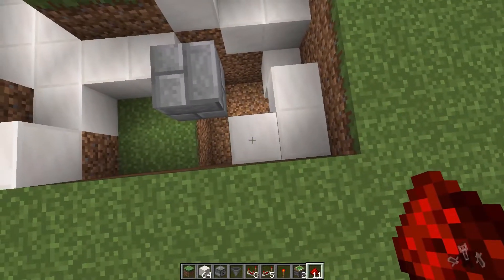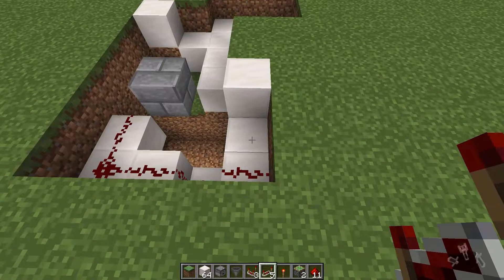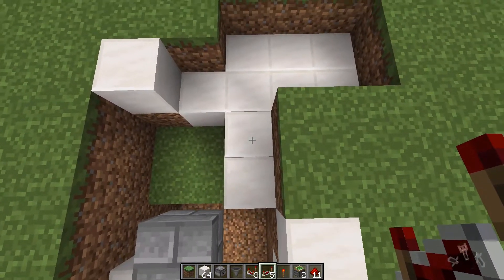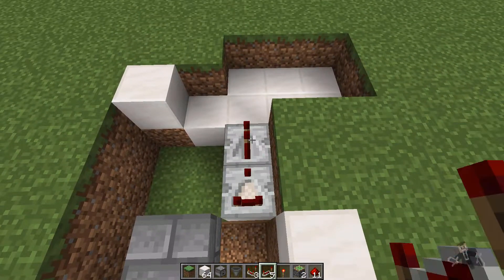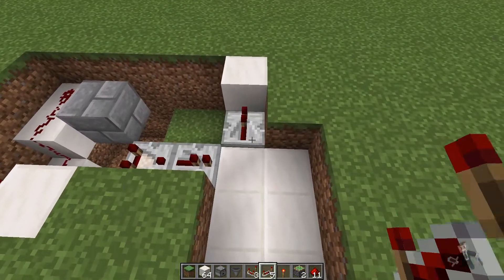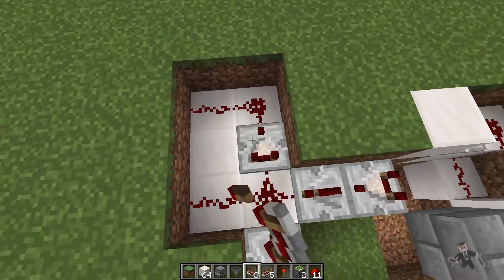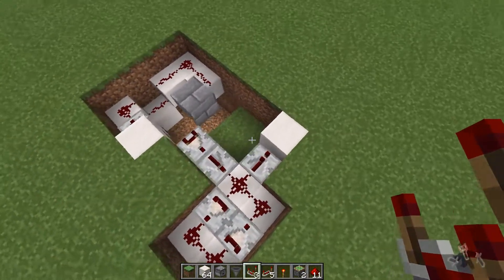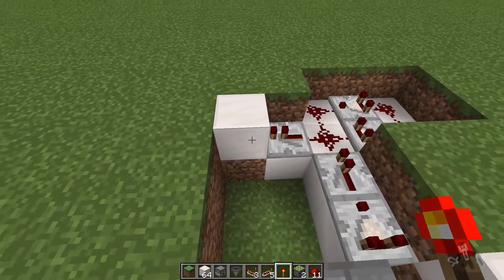First thing we want to do is run this redstone right around here and throw a repeater in there. You also want to have a repeater right into here, with the comparator right behind it, then a repeater into here. Redstone here, here, here, and here — and this will be our pulse extender, which will leave our piston open just a little bit longer.